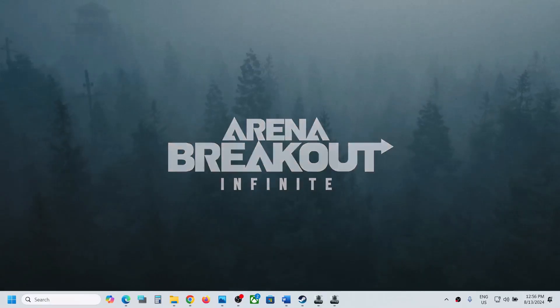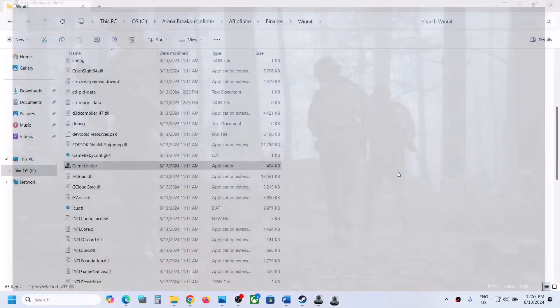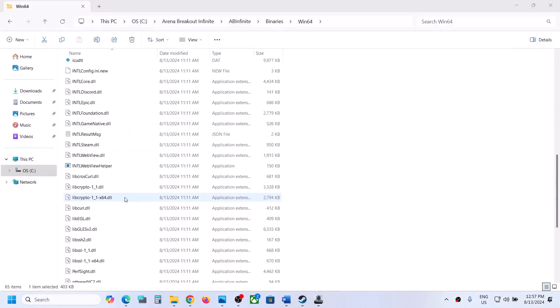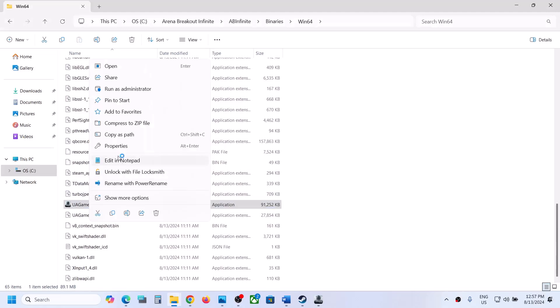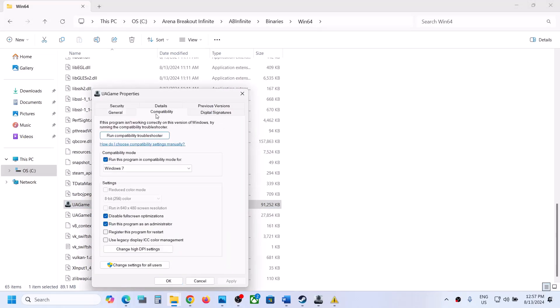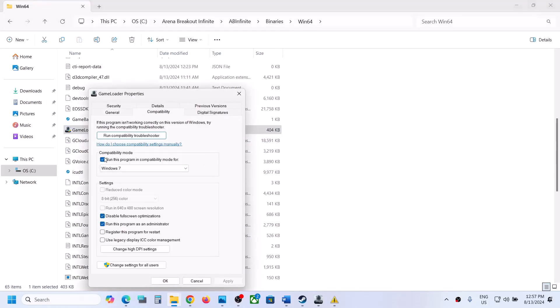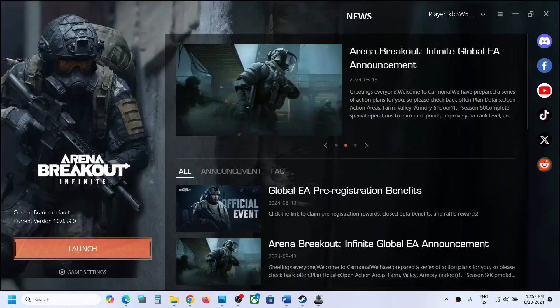If the game is still not working, uncheck all those compatibility boxes, hit apply, click OK for both exe files, and then follow the next step.